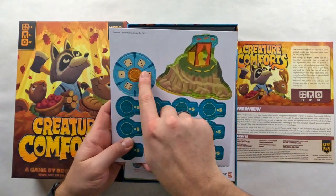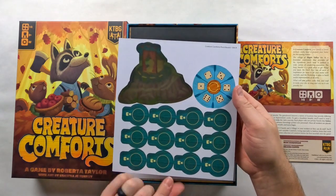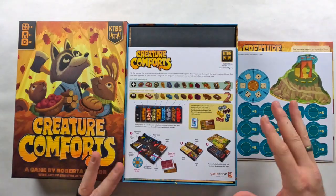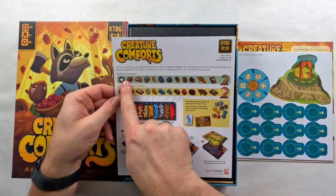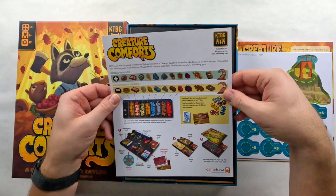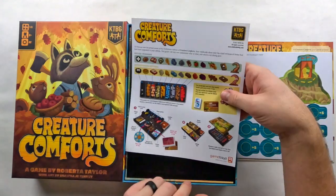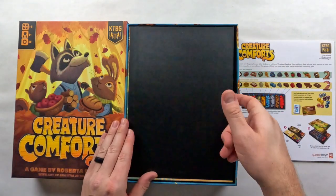We've got our punch-outs — there's a little hill piece, and then your dice as they're rolled. There are some double-sided pieces with a times-five on one side and times-three on the back. It also tells you how to store your game, which I love — when there's organizational information like that, it helps because everything has its place.